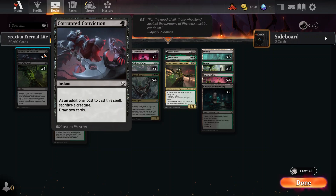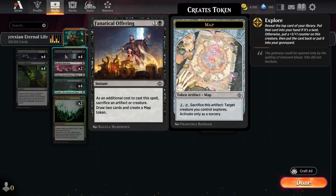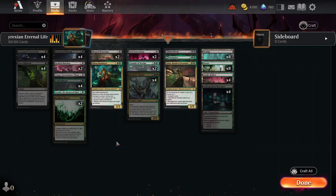I have Corrupted Conviction and Fanatical Offering in the deck not only as card draw but as a combat trick — to prevent people from exiling my creatures or to just get value out of a creature that was going to die anyway.